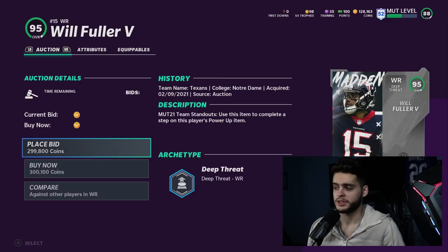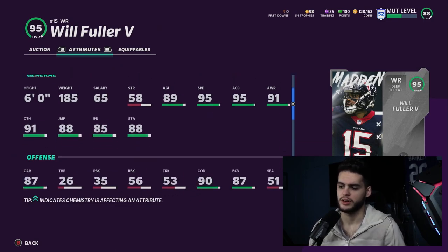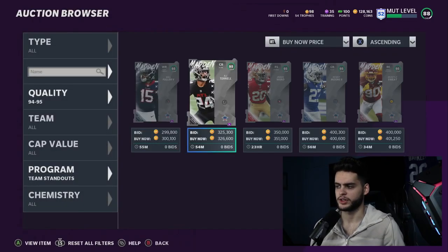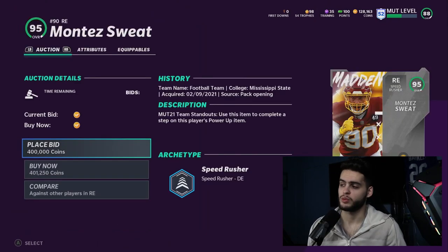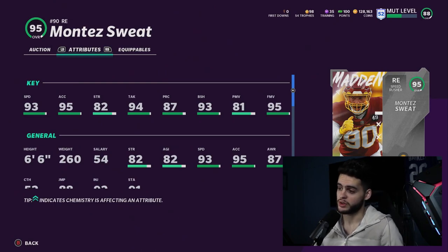AJ Terrell is going to be a monster. Will Fuller is another one I want to see — 95 speed as well. Powered up and chemmed up he'll have 96 speed, but he's going to be like a super Brandon Cook — almost identical to that card, so you don't have to go too crazy for Will Fuller if you already have Brandon Cook. Montez Sweat — another beast — 93 speed, 95 acceleration with a power up. This card may actually be slightly better than NFL Honors Chase Young. He will have 99 finesse move, 94 block shed, 94 speed, and 96 acceleration.